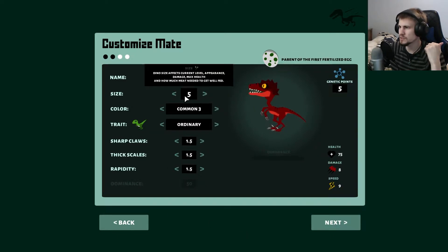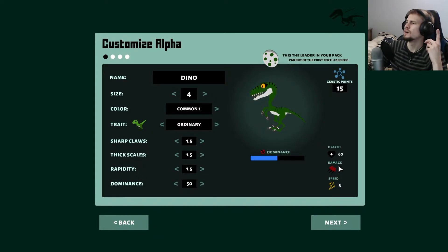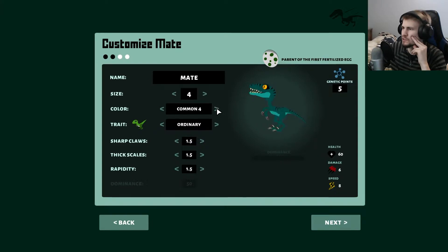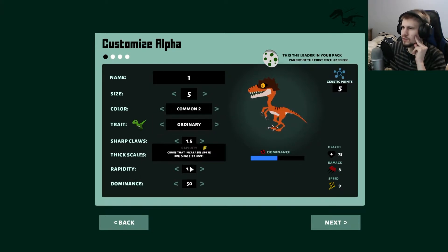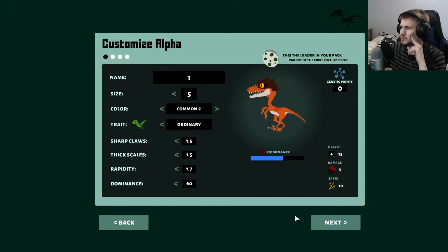I'm going to bring you guys up to speed. Hold on a freaking minute — some of the things we were going up against were doing 11 damage, but we're lucky if we can even get anywhere near that. That might be a reason why it was so hard to do anything. We'll do tiger stripe again and call them one and two. Trait-wise, I'm going to increase the rapidity because that was nice, and one point into dominance.